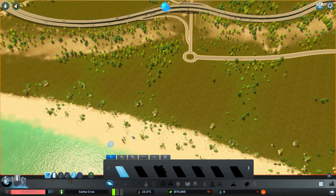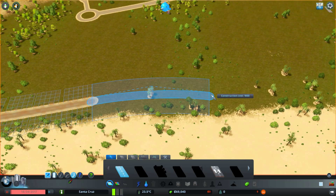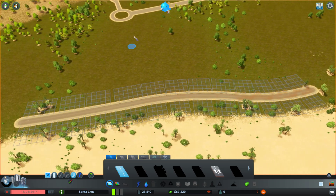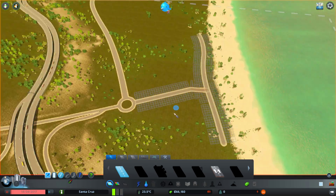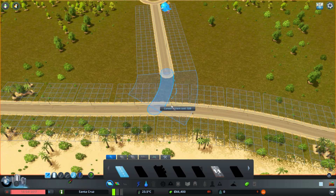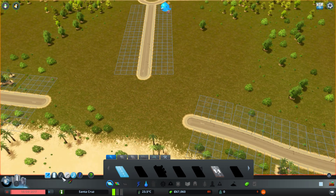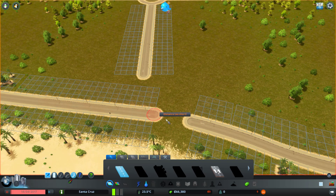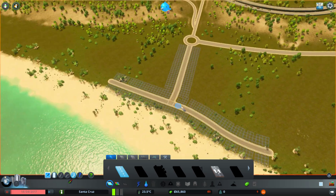I probably want a road that follows the coast — like a beach road — so I'm just gonna curve it like that for now and have this connect up to it. That looks terrible. Let's go straight, have this curve a bit. That's still bad. There we go, that's better. Not great, but better.